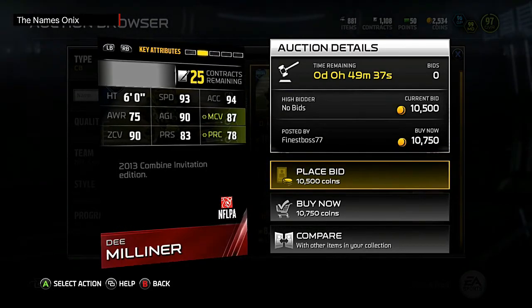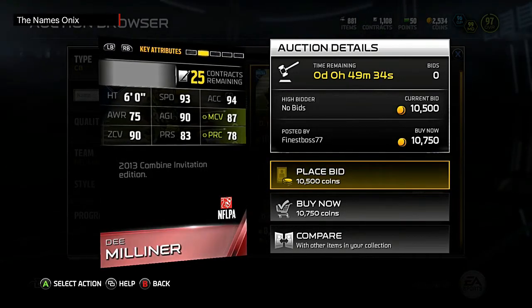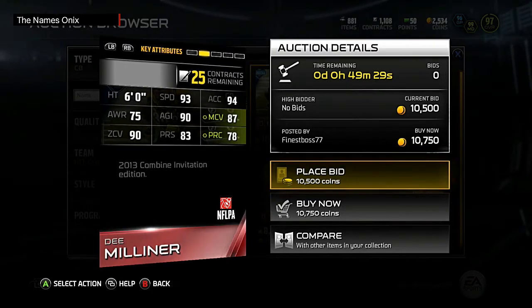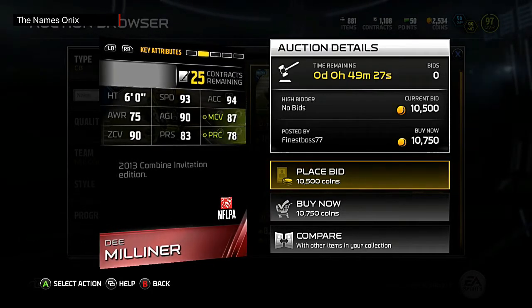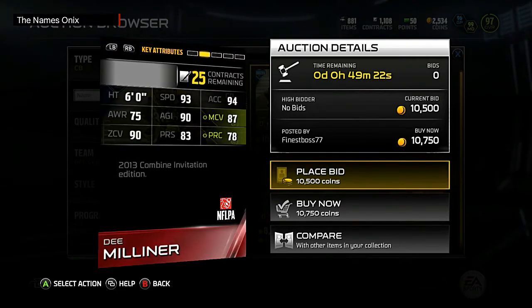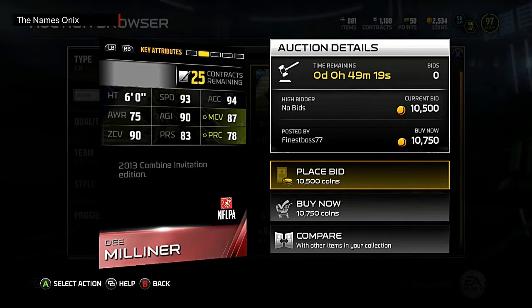The one thing I'll note is his press is only 89, but he seems more like a zone coverage corner to me. For a zone corner he definitely has pretty good speed — nothing too spectacular with 96 speed and 96 acceleration — but definitely solid. At 6 feet he's got decent height and that 92 play recognition I can definitely work with.